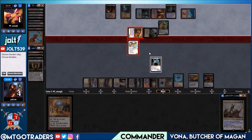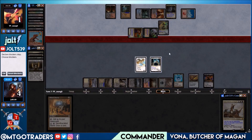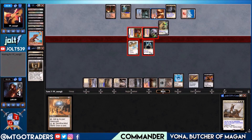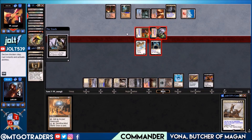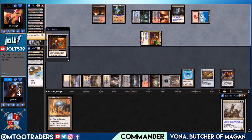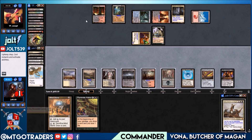We need to declare blockers properly — if they sack two creatures it's a 4/4, which is lethal. They'd leave Aven Mindsensor. Aven Mindsensor on Marchesa, Odric on Carrion Feeder. If they sacrifice Drana to put a +1 counter on Carrion Feeder to take care of Odric, they'll have flying up top — we trade, leave Queen Marchesa, and Carrion Feeder comes back to the battlefield.